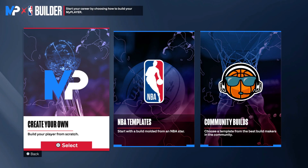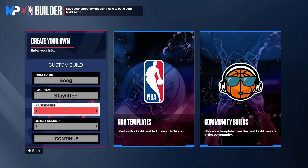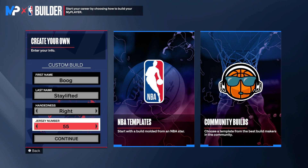What's good with the YouTube? I got the best lockdown build for y'all on NBA 2K24. I know a lot of lockdowns got Hall of Fame clamps and gold glove, or gold clamps and Hall of Fame glove, but this one you're gonna have Hall of Fame on both badges. We're gonna get right into it. I'm gonna show y'all the best way to make this build.